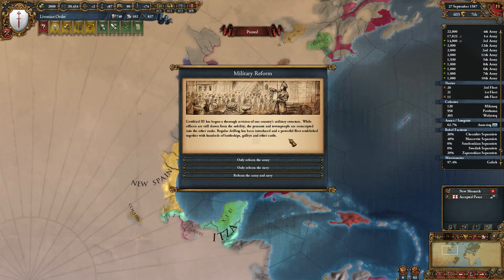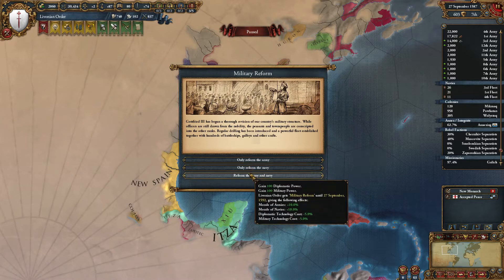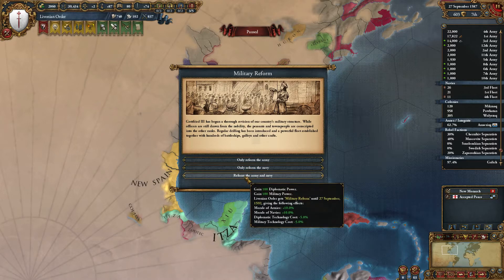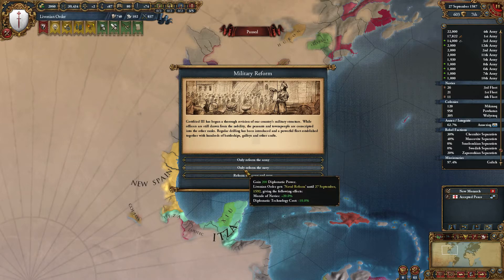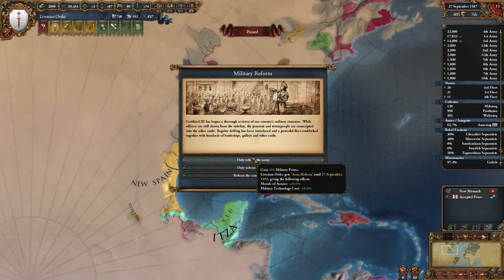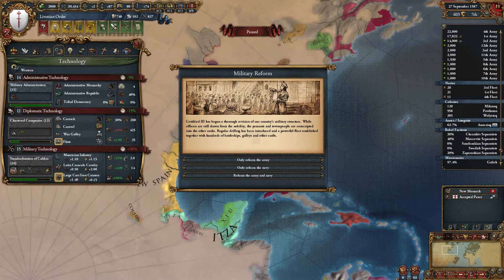Military reform event - Freed III has begun a thorough revision of our country's military structure. While officers are still drawn from nobility, the peasants and townspeople are conscripted into the other ranks. Regular drilling has been introduced and a powerful fleet established together with hundreds of battleships, galleys, and other craft. So we can get some military tech, or Thinima Jigami for five years, but we're a long way ahead sadly. I don't need the diplo one because I haven't completed my influence ideas. Or we can have a mix. I'm actually going to take the diplo point one, because I'm not going to have anything to spend my military points on - we're so far ahead.